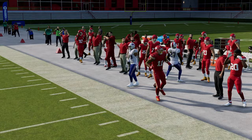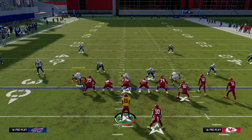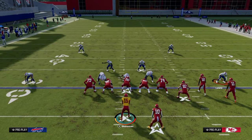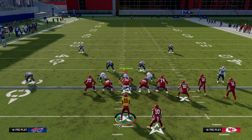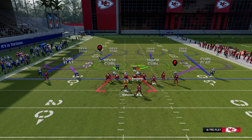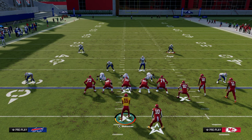Now let's talk about how you can complement your routes. The biggest thing is understanding that most defenses are designed to allow you to throw intermediate routes, because those are the most difficult throws to make consistently. However, in Madden a lot of people will try to stop that by what's called stacking or flooding a side with zones — bracketing space.